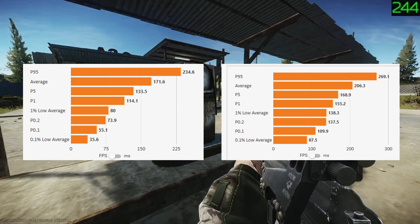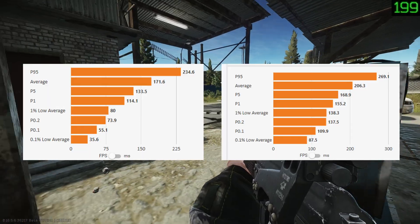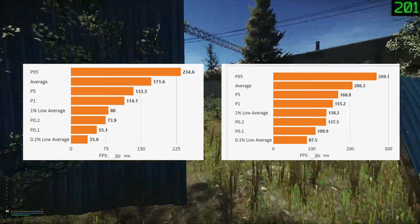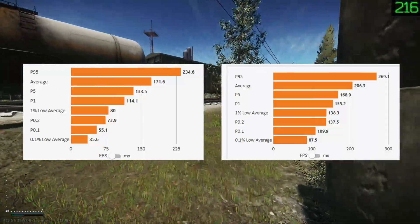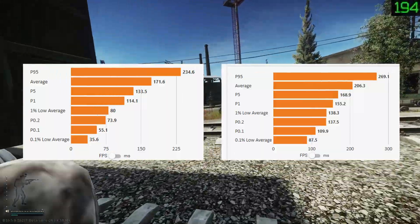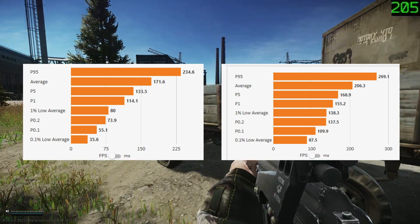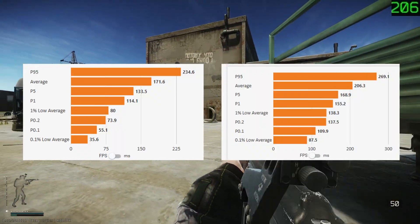Alright, let's look at some numbers. On the left-hand side we have gaming mode disabled, on the right-hand side it is enabled. Looking at the average, we are going from 171 to 206 — that is a 35 frame improvement, which is definitely noticeable. But the even more important topic is the 1% and 0.1% lows, where we are going from 80 to 138, which is almost a 60 frame rate improvement. That is pretty crazy and definitely feels way smoother with game mode enabled.